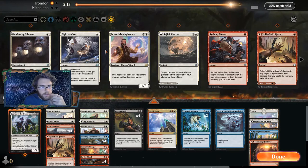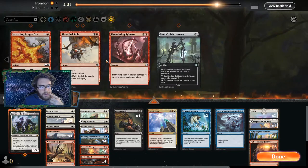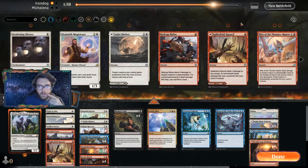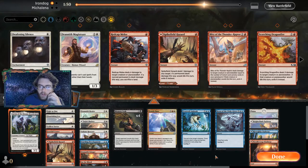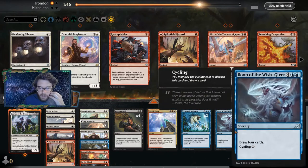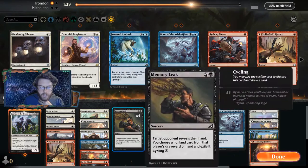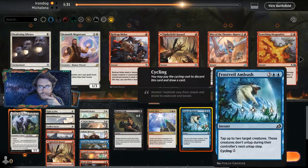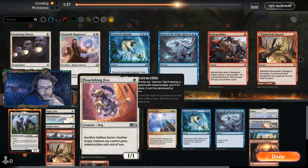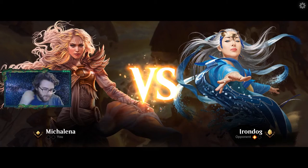I think we want another Selfless Savior to protect our creatures, probably this fight spell as well. Maybe the Zagori Shelter — we'll put it in and see what happens. We can shave some of our cycling cards — two boons and a Frostbite Ambush, or the Memory Leak since we don't really have black in our deck. Actually there is black. We'll just shave some cycling cards — they're all pretty much the same text: pay one, cycle.